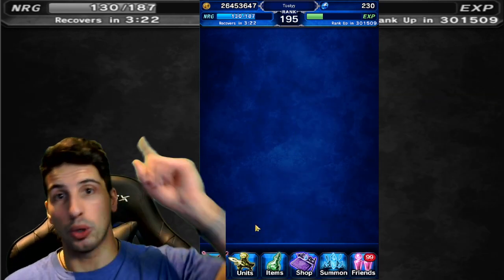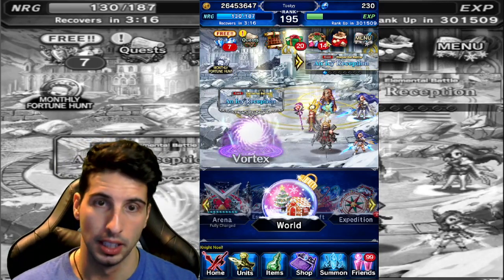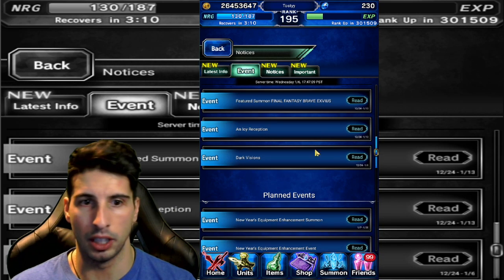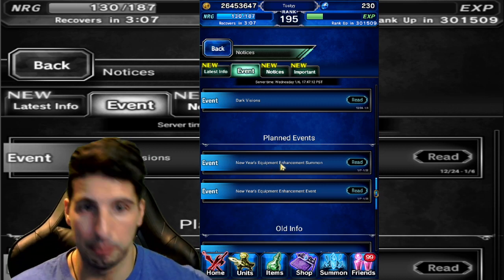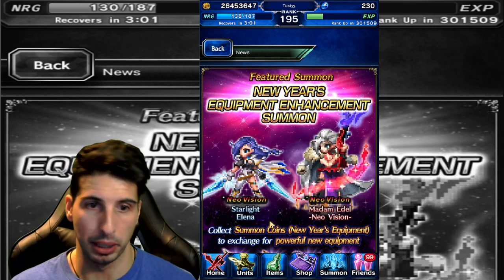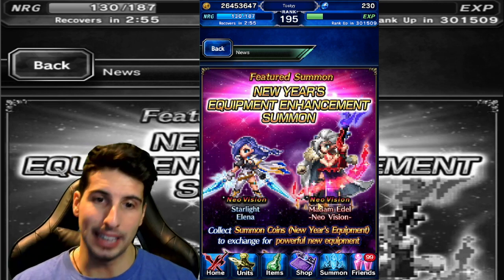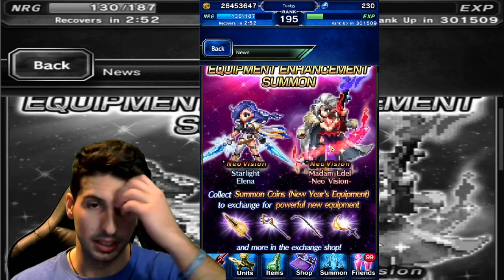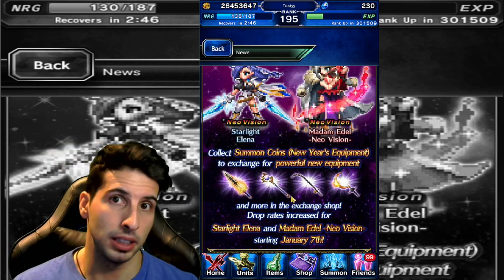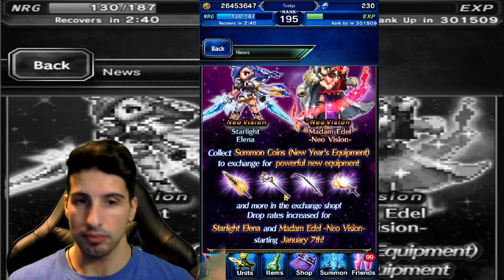But this is not what we're here for today. As I'm making a slight comeback on Brave Exvius, we're gonna talk about something a lot of people are confused about — the New Year's Equipment Enhancement Summon. This is the featured banner where you're going to be able to summon for Starlight Elena Neo Vision and Madame Adele Neo Vision, which I think is gonna be really really good because these Neo Vision units are super super strong.